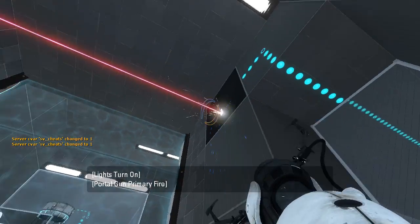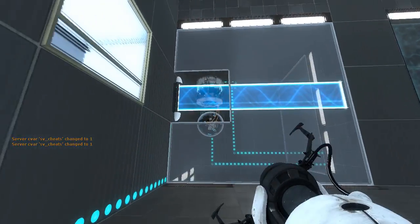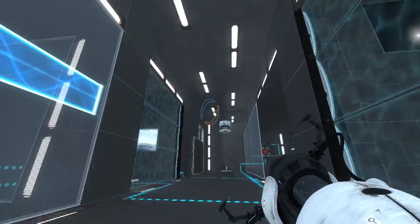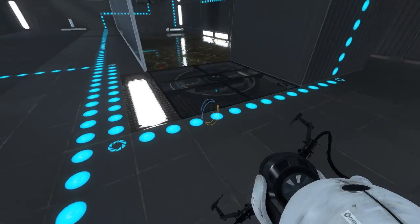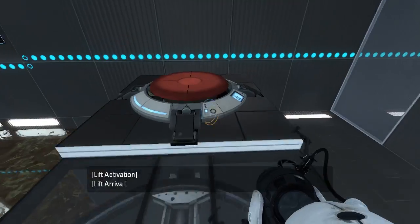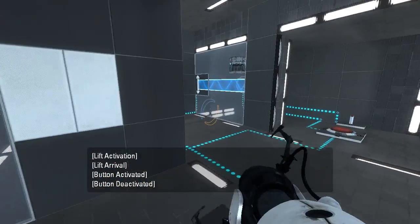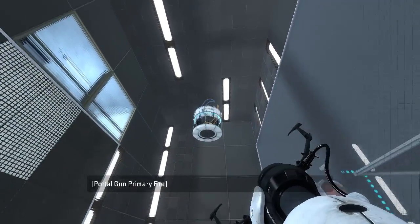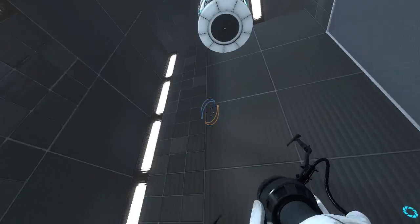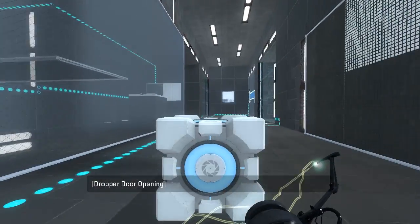We have a flip panel and a portal surface there, probably for the funnel. We have a platform which is already powered, awesome. This button disables that fizzler. I'm assuming this button with no signage probably goes to this dropper with no signage, right? That's my assumption, and that assumption seems to hold true.